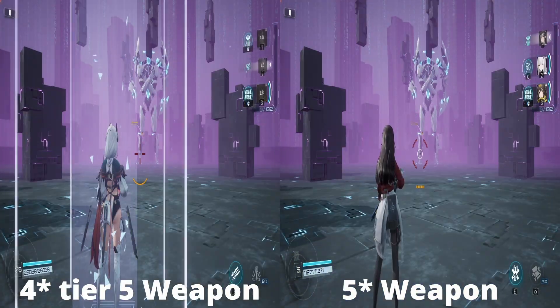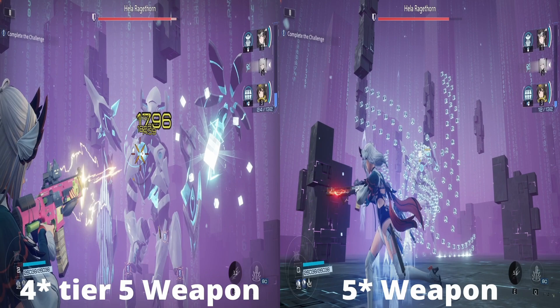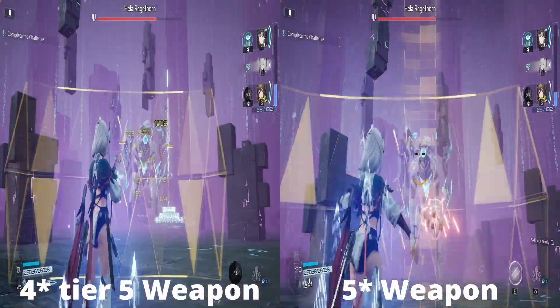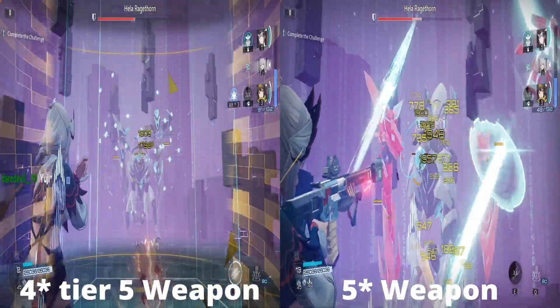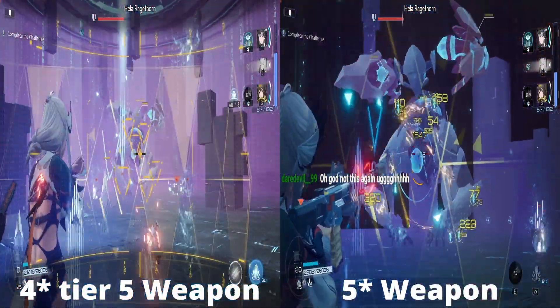You always have to hit the weak spots to maximize damage with the four star weapon — it really benefits from that. Looking at the four star tier five versus the five star weapon side by side: the four star tier five does about 1800 damage and the five star does about 1950 damage. That's roughly 150 more damage per shot with the five star versus the fully maxed four star, which requires four additional copies after the initial pull.